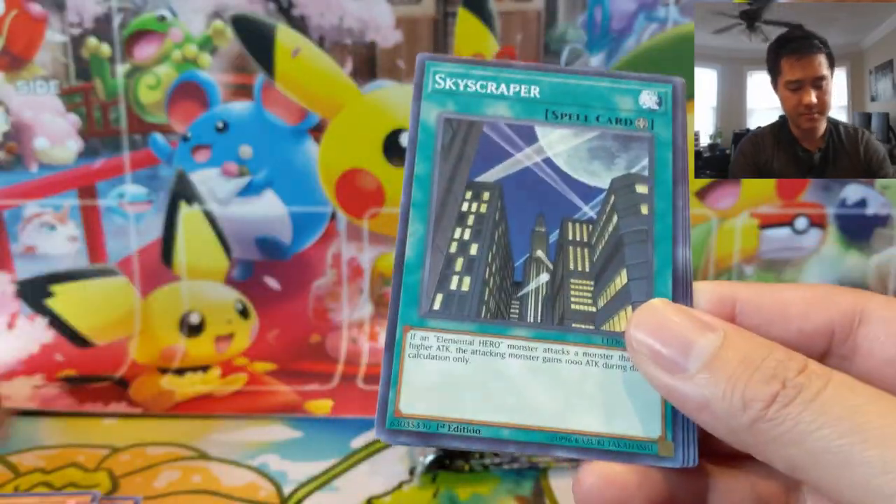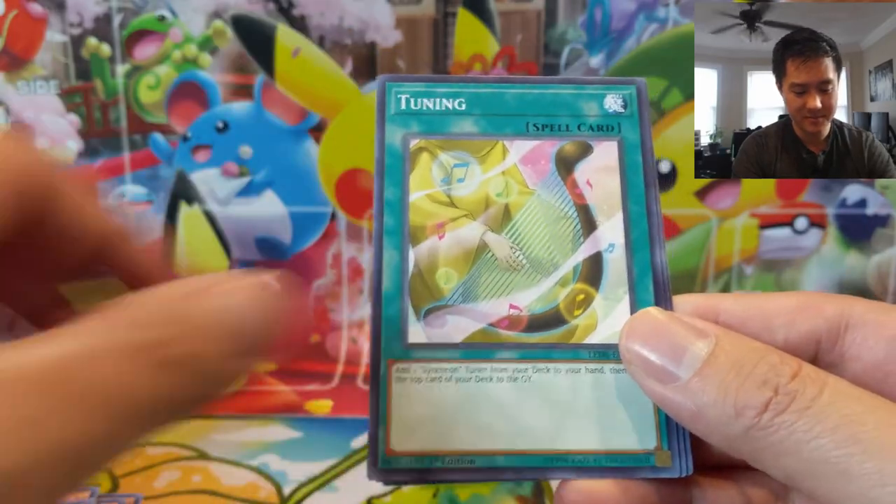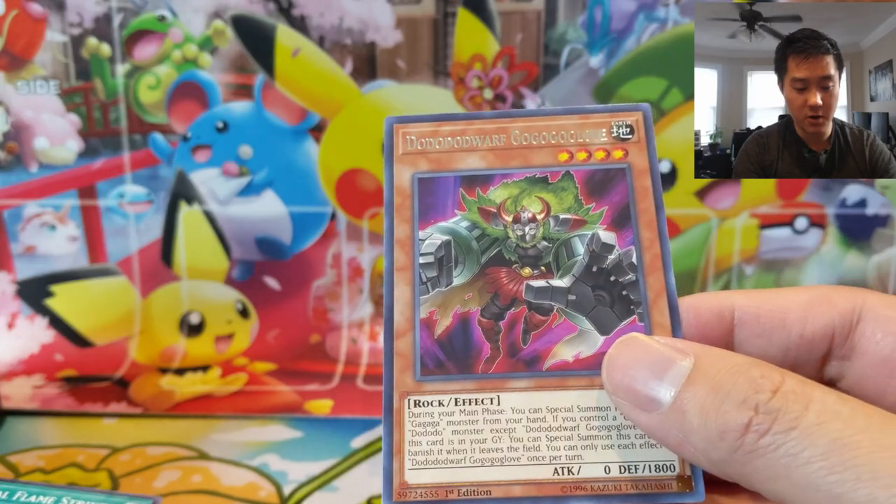Jet Synchron, Skyscraper — there's a card you see pretty often — Tuning, Spiral Flame Strike, and Dodo Dwarf, Go Go Go Giant.